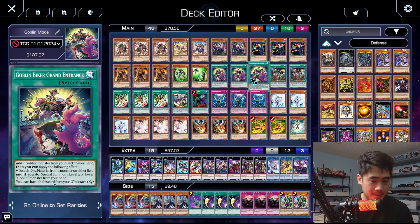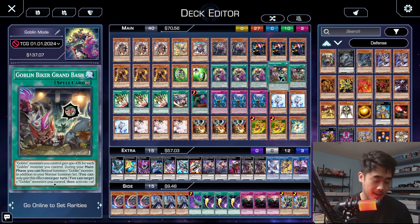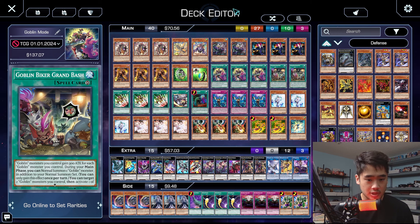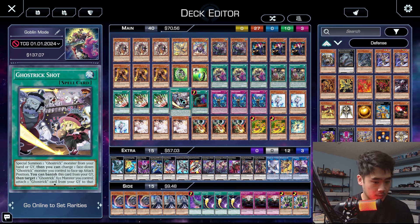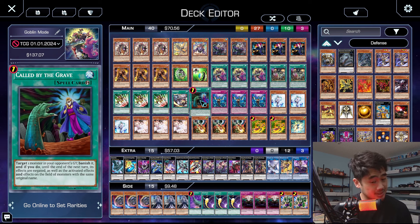Then we have triple Grand Entrance and double Grand Bash. Grand Entrance is always going to be a three-of because it's a searcher and a combo piece — you always play it because if you're off, you're not searching Grand Entrance, you're searching Grand Bash. Grand Bash could potentially go down to one, but it's pretty good to draw with a goblin, and having Grand Bash really helps you to end games out. And then the one Ghost Trick Shot — it's still usable even if you draw it, because we're able to detach the Ghost Trick cards, so Shot isn't always dead in hand. And then Call By, because hand traps do suck — it's just a good card right now in the format.